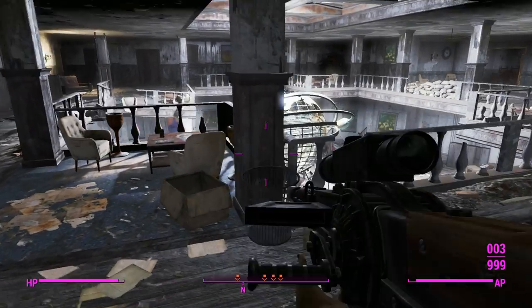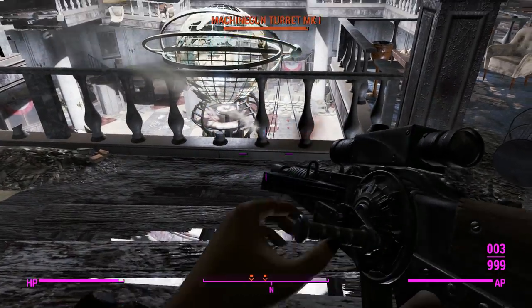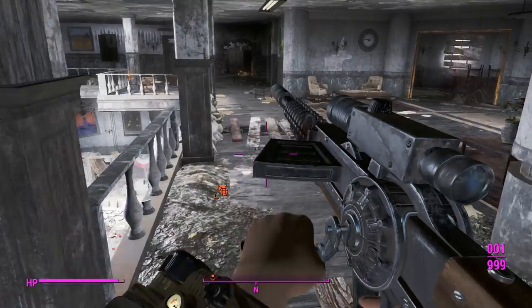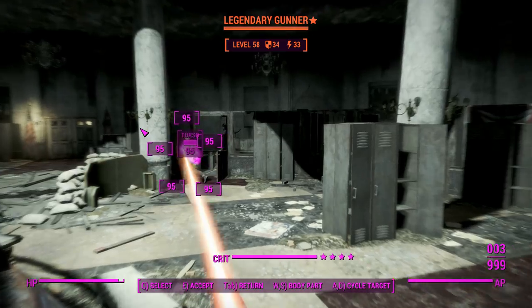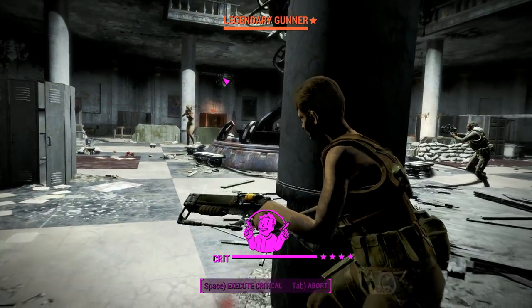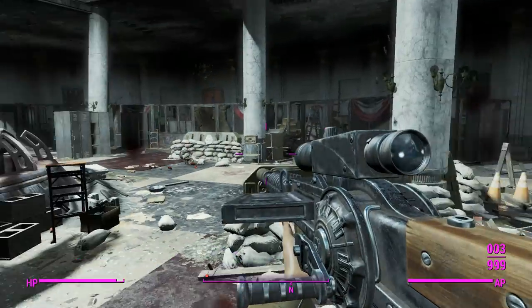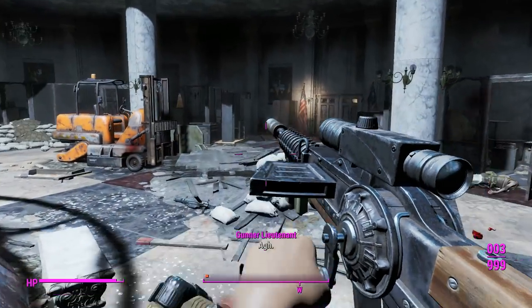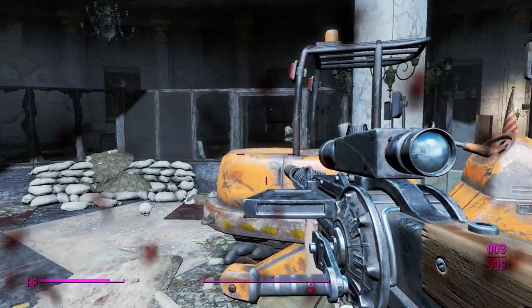The first shot in VATS will go fine, but any shot after that you'll only get one crank out of it, so you're going to have extremely low power for any follow-up shots. That makes it completely unusable compared to the regular Gauss Rifle. We'll go ahead and crit this Gunner — Penetrator perk working well to make sure we shoot through that wooden column. The scope looks very good, like looking down the scope in New Vegas and Fallout 3.